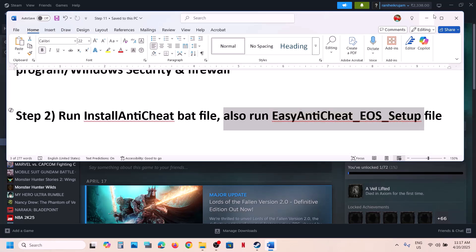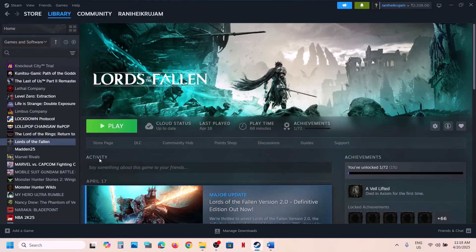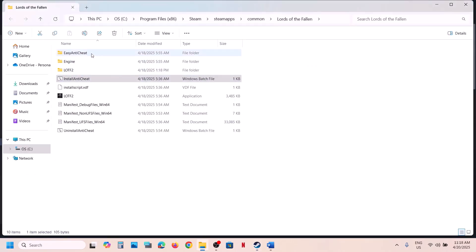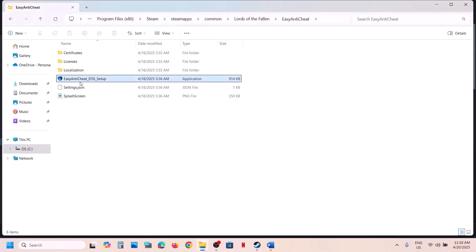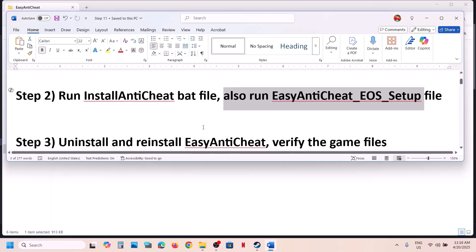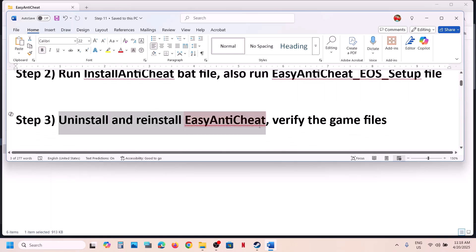Also run the EasyAntiCheat file. Right-click on the game in Steam, select Manage, Browse Local Files, open the EasyAntiCheat folder, right-click on the EXE, and click Run as Administrator. Click Yes to allow, then check. If still not working, the next step is to uninstall and reinstall EasyAntiCheat.